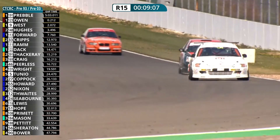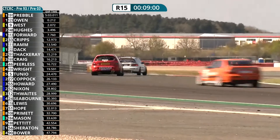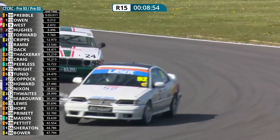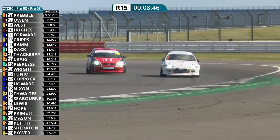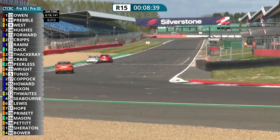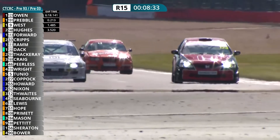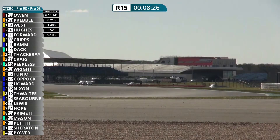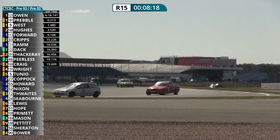AJ Owen has definitely got Gary Preble in his sights. AJ Owen in the ASM Auto Recycling Honda. Down towards Vale — here's a battle further back, David Nixon and Michael Seaborn as well. Preble just a little bit wide now — AJ Owen has got a run as they come out of Vale up towards Club. Can he take the lead onto the main straight? Side by side — he's got him. Good move by AJ Owen, but Gary Preble is fighting back now — battle is joined between the two Hondas. Owen holds him off and he's got the lead. Good driving by both Honda Civic pilots.